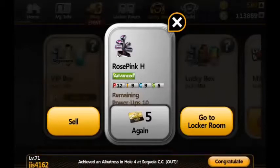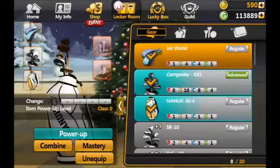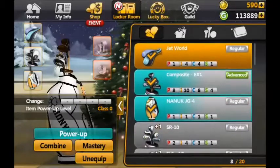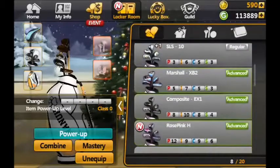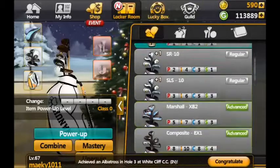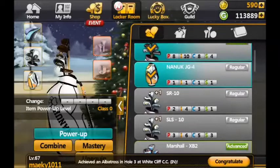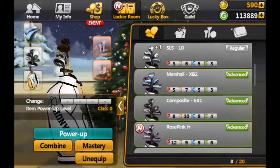They're not the best but compared to what I've got I think they're probably better - let's just check. The ones I'm currently using are 8, 10, 8, 4. These Rose Pinks are 12, 9, 9, 6 - so there are slightly more stats, probably about 7 or 8 more stats overall.